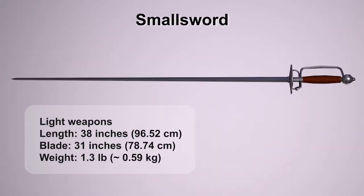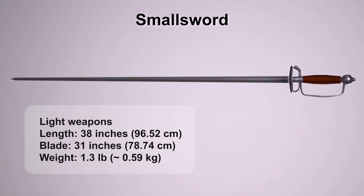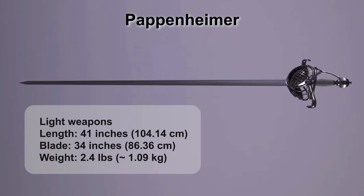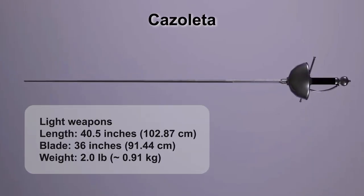Small Sword: it gained popularity in Western European countries from the middle of the 17th century, and almost every self-respecting man always carried this blade. Pappenheimer: it was widely disseminated during the Thirty Years' War and was named after the Catholic Leeds Commander-in-Chief. Casoleta: also known as Bretta, a great weapon for duels.